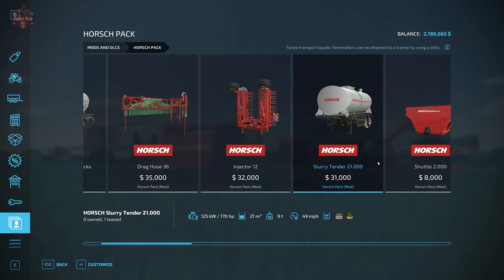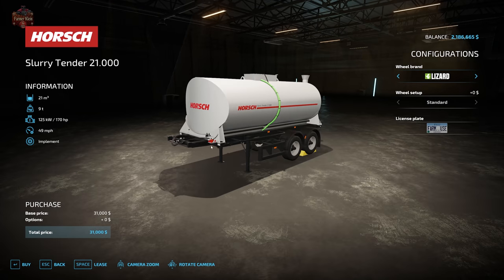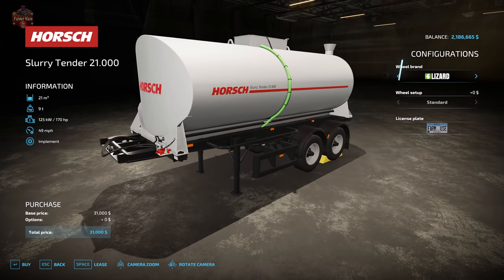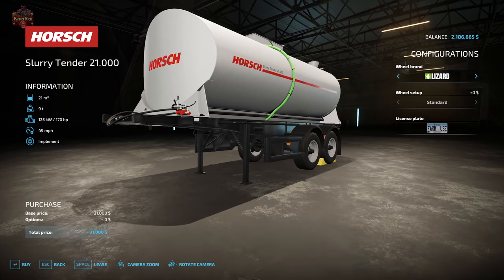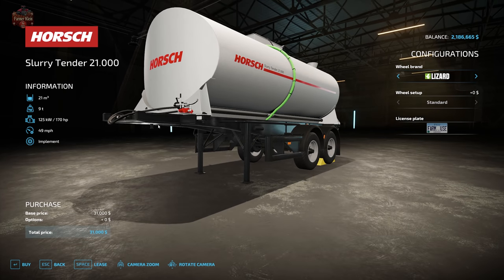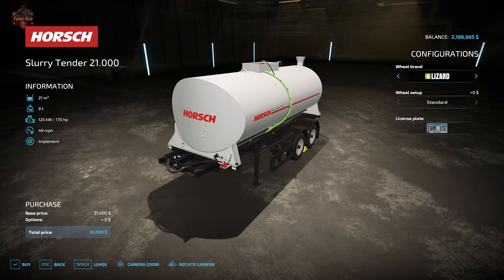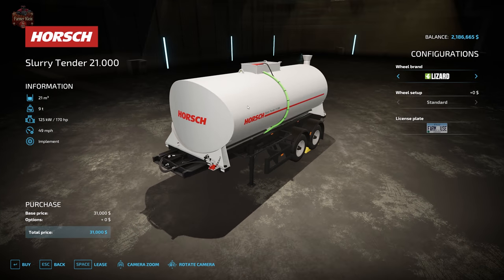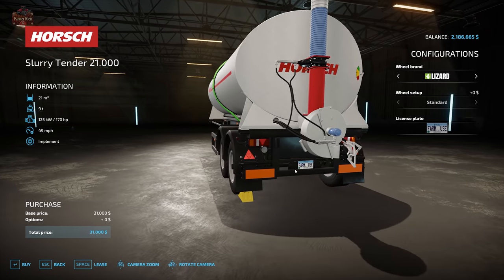Moving on to the Slurry Tender 2100. This will hold 21,000 liters of slurry or digestate, weighs 9 tons, and has a 170 horsepower requirement. You can use a semi or a dolly to transport it, with a top speed of 49 miles per hour. We have the choice of Lizard or Continental tires, and there's an option to put a license plate on the back.